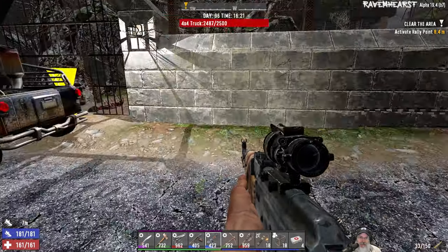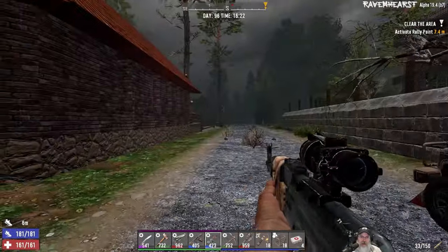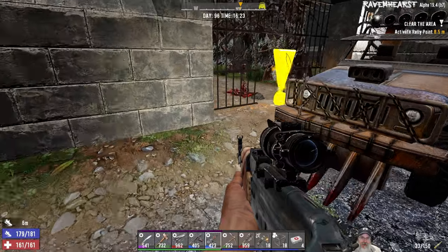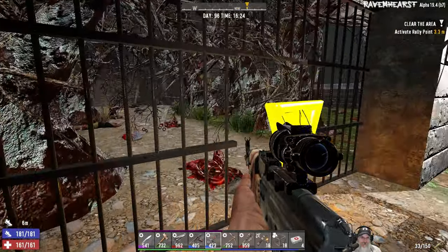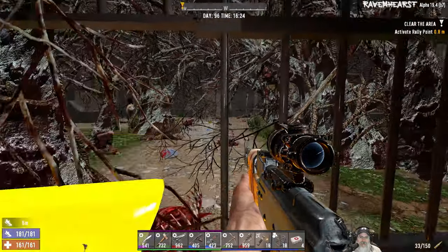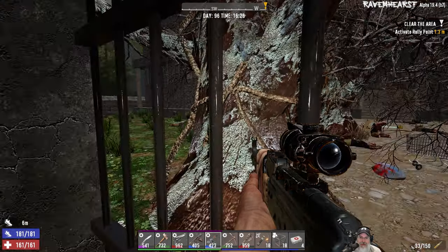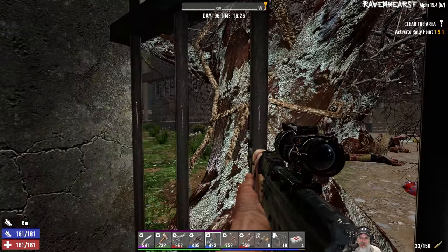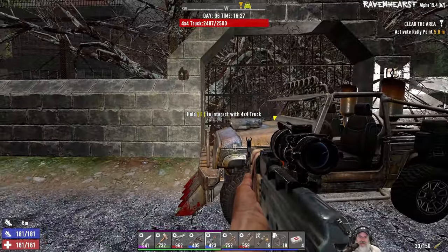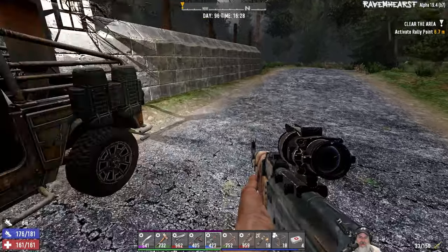Welcome back everybody to Ravenhurst, I am Old Guy Gaming and we are going to do the tier 4 asylum for our second tier 4 quest. I decided to choose a very gentle, pleasant looking POI to do for our tier 4, and this is going to go smooth — nothing bad is going to happen at all. It's just going to be a walk in the park. And if you buy that, I have some oceanfront property for sale here in Colorado.